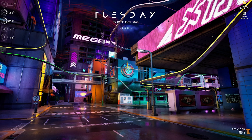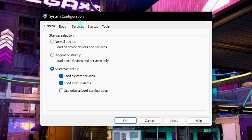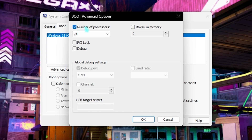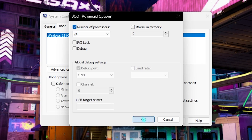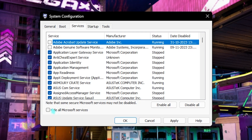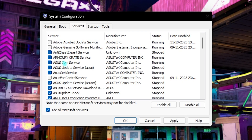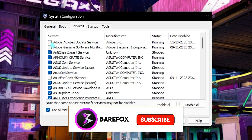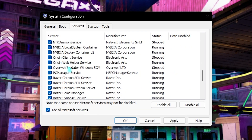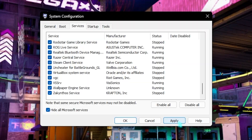The next step is boot configuration. Search for System Configuration, go to the Boot section, click Advanced Options, select Number of Processors and choose the maximum. Then go to Services, click 'Hide all Microsoft services,' and disable any non-essential services you see — such as Adobe browser update and printer services. Click Apply and close.